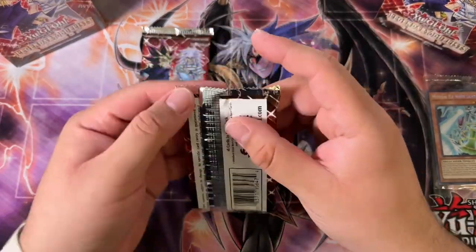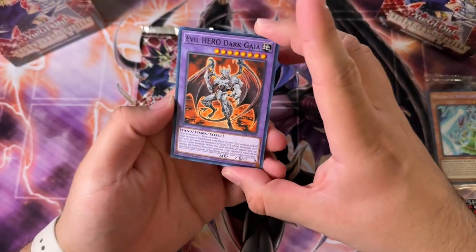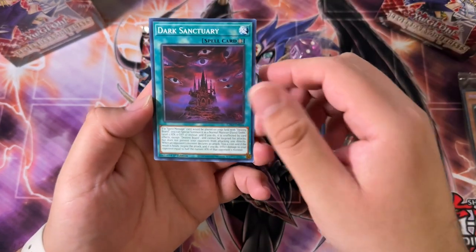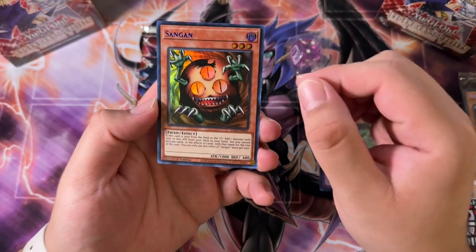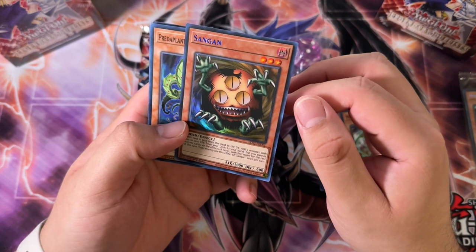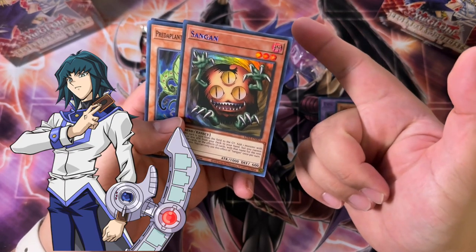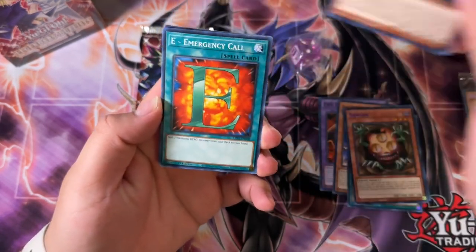So let's see what this first mini box has. Evil Hero Dark Guy — probably should have been an ultra, but at least it's an ultra in Speed Duel. Evil Hero Infernal Gainer, Dark Sanctuary, Predaplant Chlamydospermum or something like that. Another gimmick from this set is that we get three ultras per pack, and you can get different colored ultras in blue, yellow — which is basically gold — and red, representing the dorms of Duel Academy.